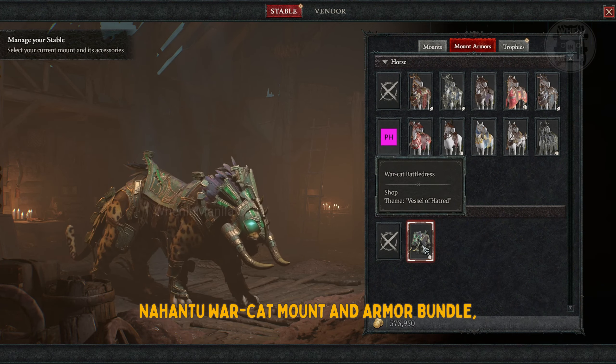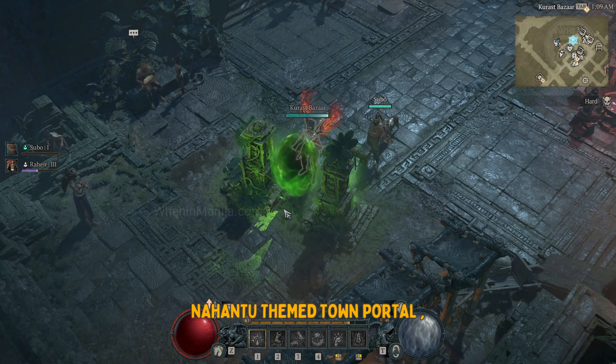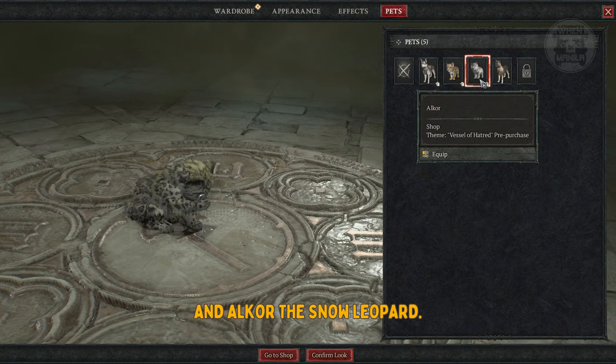Also included are a Nehantiu cat mount and armor bundle, Nehantiu Nearth armor bundle, Nehantiu themed town portal, and pets such as Hratli the Canine, Natalia the Tiger, and Alcor the Snow Leopard.